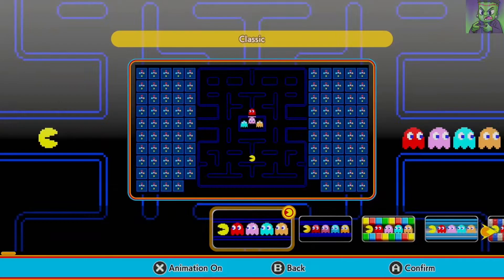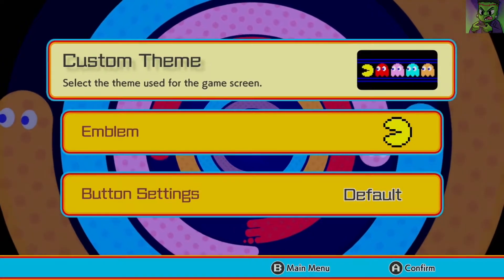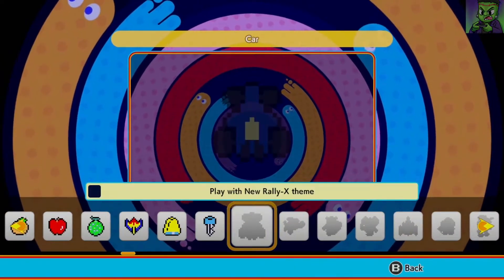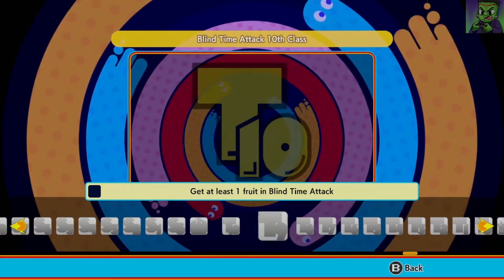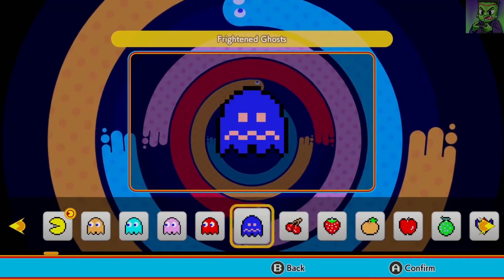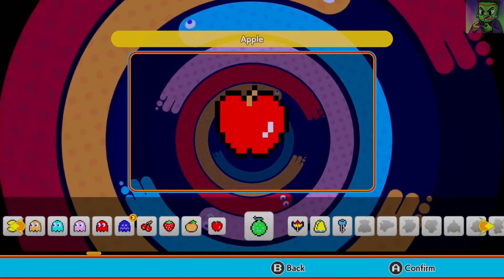So I guess maybe we should start the video with the regular theme, just to see, and then maybe change the theme after. As you can see, there are also emblems to pick from and more to unlock. You unlock these as you play with the different themes, and there are ones for getting scores and getting fruits in time attack mode. I'm going to set my emblem to Frightened Ghost for now, because I think it's cool.